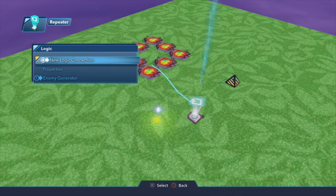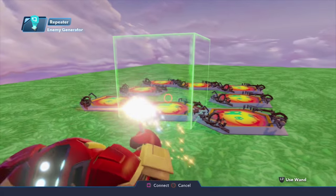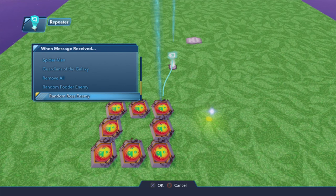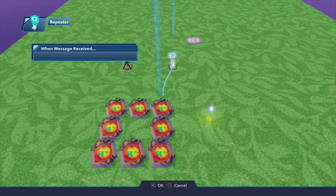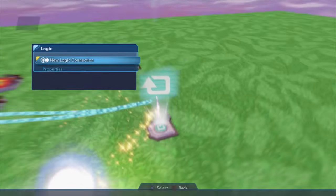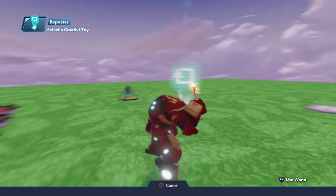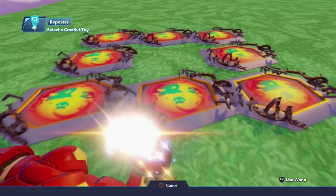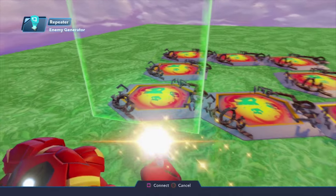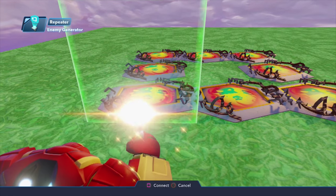That's going to create the most sparks for you when the enemies generate. We're going to repeat this process all the way around — I know it's a little bit time consuming but it works really well to upgrade your characters. Just a quick note: if you've already selected a logic connection, it will not turn green — see how we got the green square there. We'll speed this up and I'll see you once we're done.